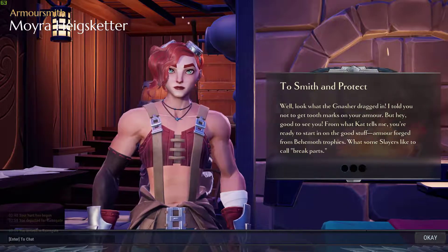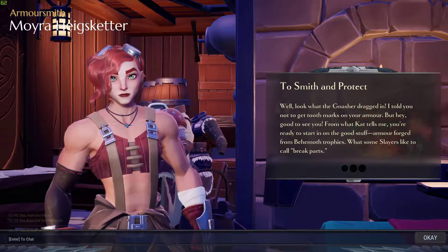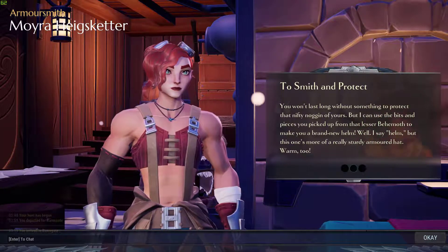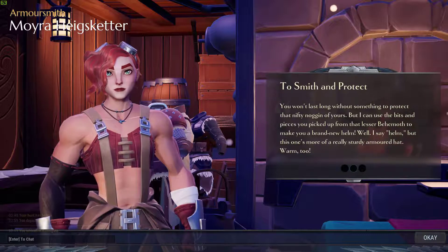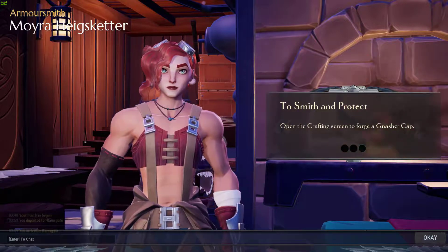Cat tells me you're ready to start in on the good stuff — armor forged from behemoth trophies, what some slayers like to call break parts. You won't last long without something to protect that nifty noggin of yours, but I can use the bits and pieces you pick up from the lesser behemoth to make you a brand new helm. Well, I say helm, but it's more really a sturdy armored hat. It's warm. Open the crafting screen to forge the Gasher Cap.